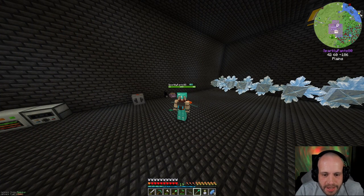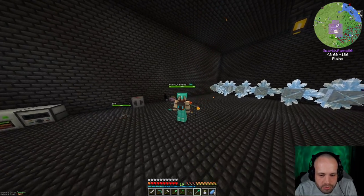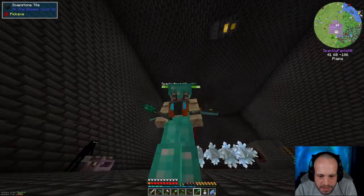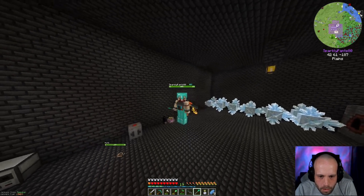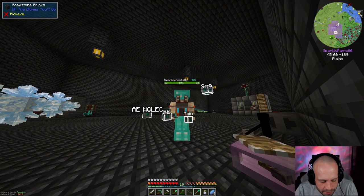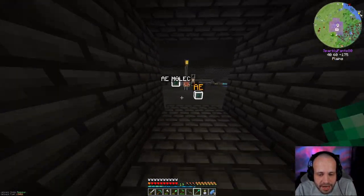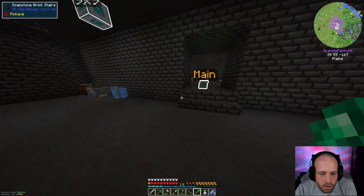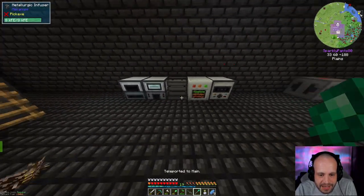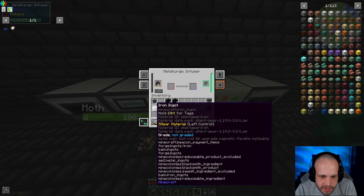Hello everyone, my name is Odinson and this is the Diowulf 20 1.19 modpack in Minecraft. We are on episode 24, holy crap! We've really been jumping around from mod to mod, and we're going to do some more of that today. One of the things I need, because we're getting into Ad Astra again today, is a bunch of steel.